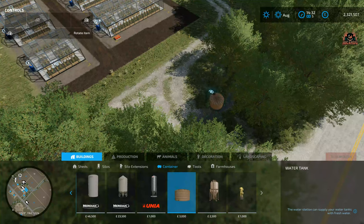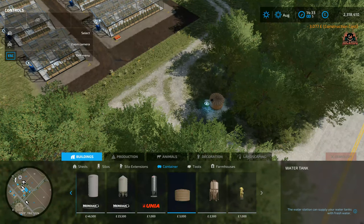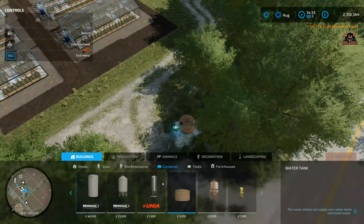So in short, you can have a water tank, you can have a fire hydrant, or you can go to a lake and fill up your water tank with your tractor, and then take it to your greenhouses or to your livestock. That is how you get water in Farming Simulator 2022.